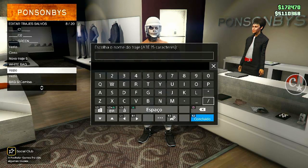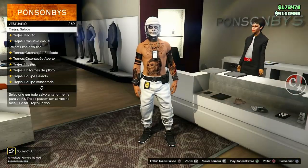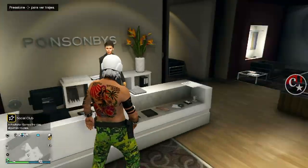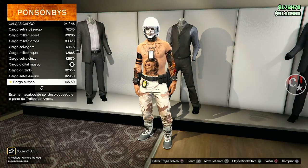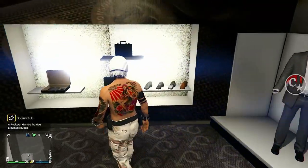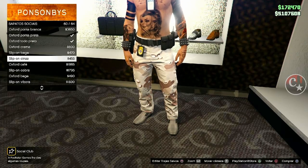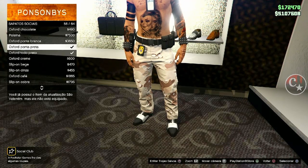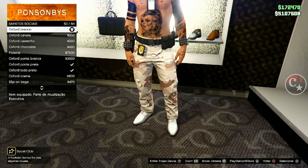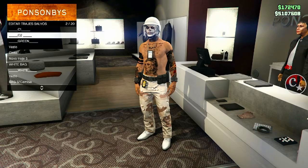Porque eu vou fazer também a calça meia canela azul para vocês verem — vou salvar aqui como 'white'. Agora, no C2, vamos pegar a calça cargo e somente trocar. Calça cargo, agora vou colocar a Cargo Outono, que vai dar a calça azul. Como estou com o sapatinho do Tron, vou colocar um sapato azul ou purple — o Oxford branco, que vai transferir a coloração azul/purple para o meu sapato que está no original. Vou salvar no C2.